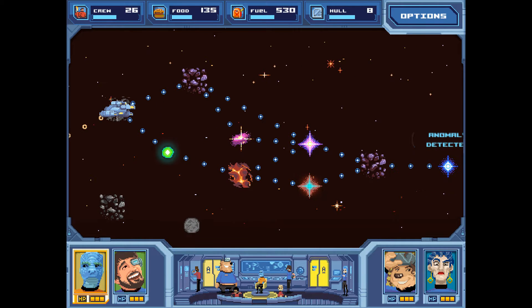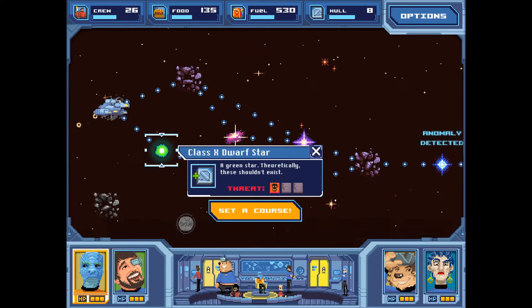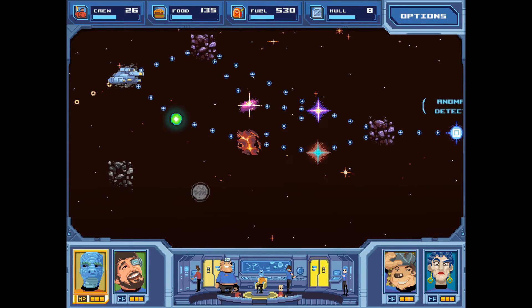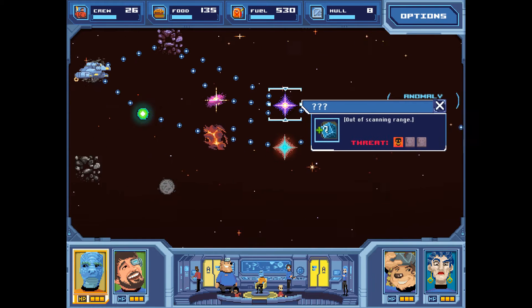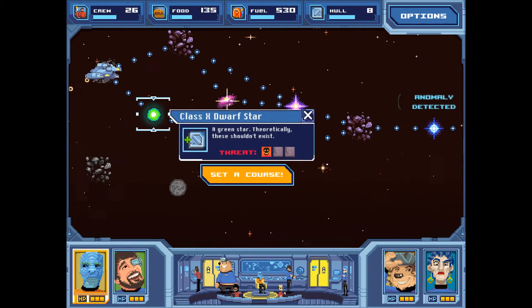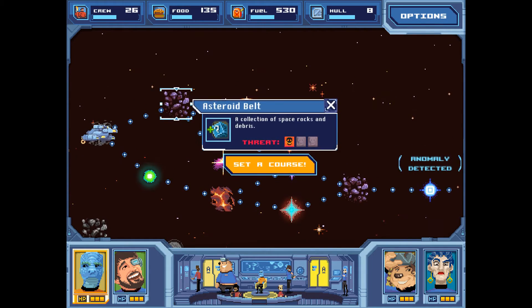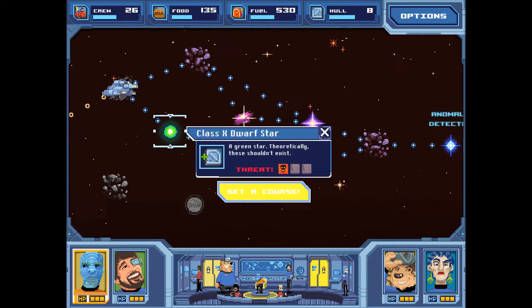There's an anomaly detected up ahead. I'm not going to be doing a regular series of this game — I just enjoyed playing it the first couple of times. We can get plus mystery or plus hull. Plus mystery gets us an advancement where we don't have to go to either of the next two nodes. I still think we want plus hull just in case. We can run out of fuel without dying — we just put up a beacon and wait. We can run out of food without dying. But if we run out of hull, we die instantly.